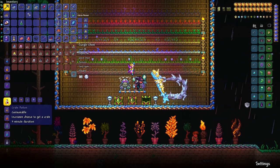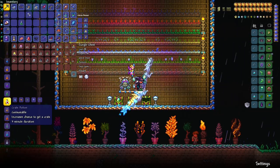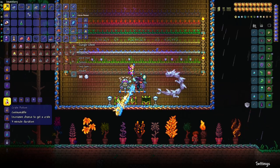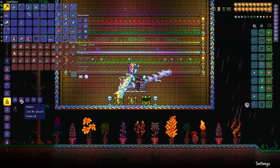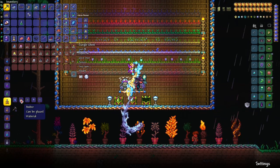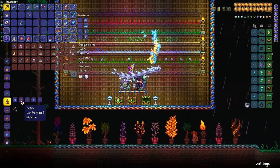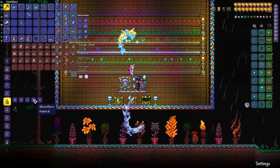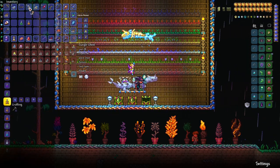Crate potion is critical for all your fishing needs because it allows you to catch more crates. It requires moonglow, shiverthorn, waterleaf, and amber. Amber is critical and can be obtained using the extractinator on silt, slush, or desert fossil. It can also be found randomly inside the underground desert. You only need one amber to start growing your own underground amber trees, making an infinite supply of crate potions fairly easy.